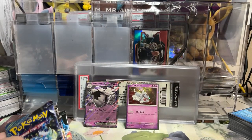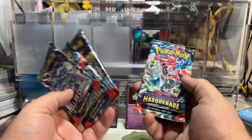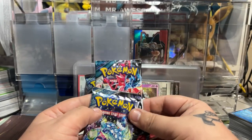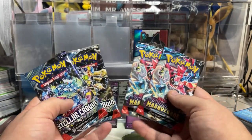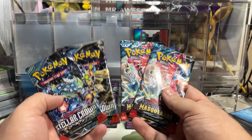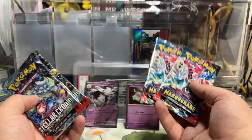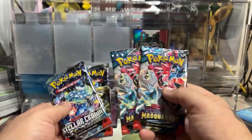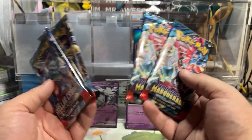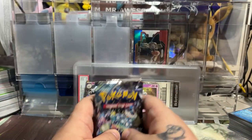The Booster Pack selection in this set is not too bad. You get a Stellar Crown, a Twilight Masquerade, another Stellar Crown, another Twilight Masquerade. If you're somebody who loves collection boxes and just enjoys opening these, this might be a little disappointing if you're used to the 2-1-1 ratio. 2-2 always feels a little bit more bland because I love the variety of packs that collection boxes offer. I love the 2-1-1 or the 1-1-1-1 — 2-2, 3-1, or all four being the same set are always kind of boring unless it's a specialty subset.